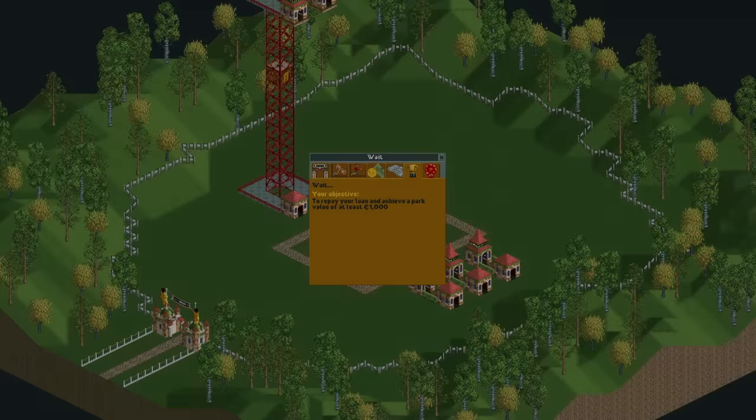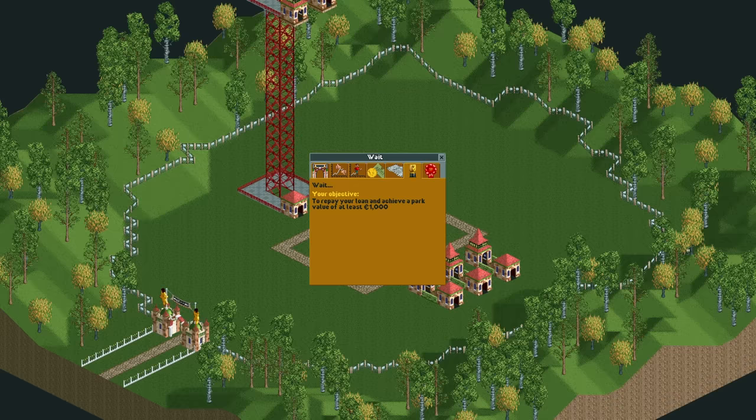Hello everyone and welcome to another video. This cute little scenario looks very easy to beat. The goal is to get a park value of a thousand, which the pre-built rides easily provide, and to pay back your loan which is only a thousand bucks.